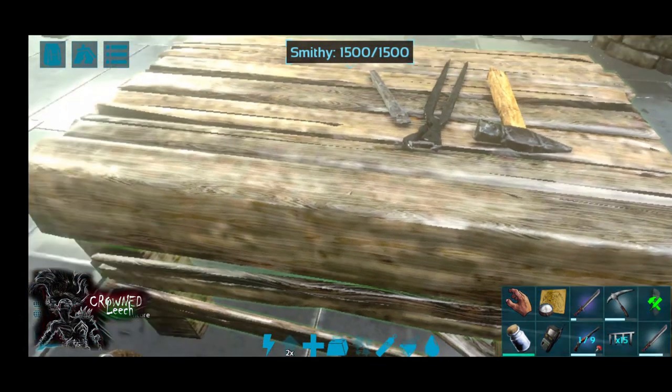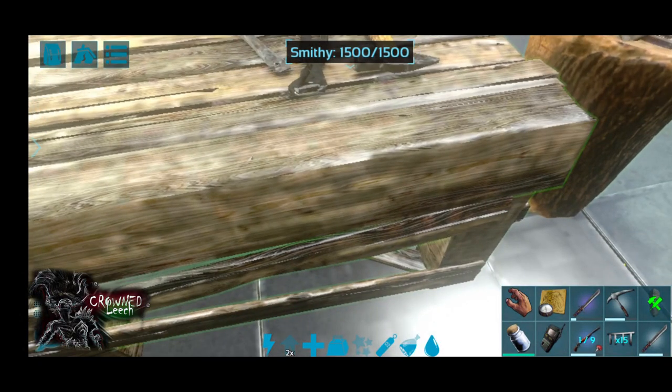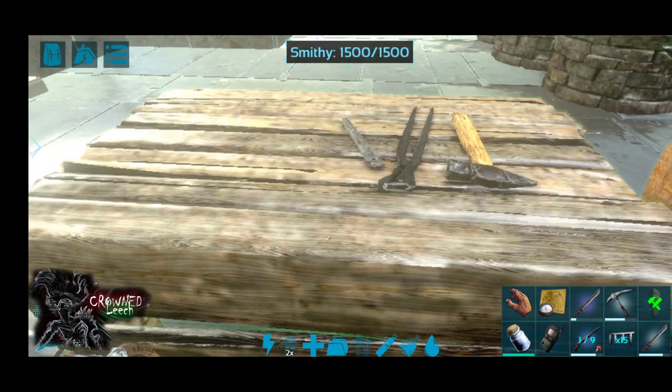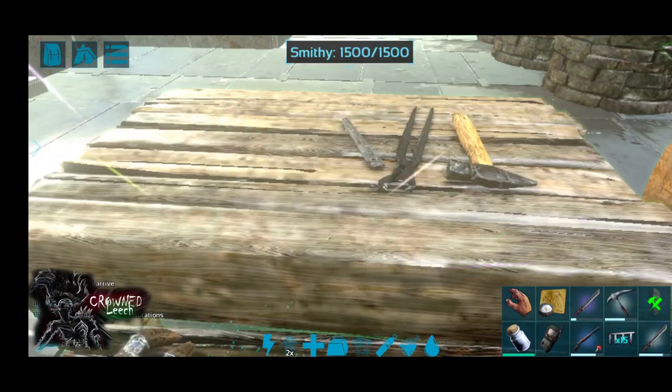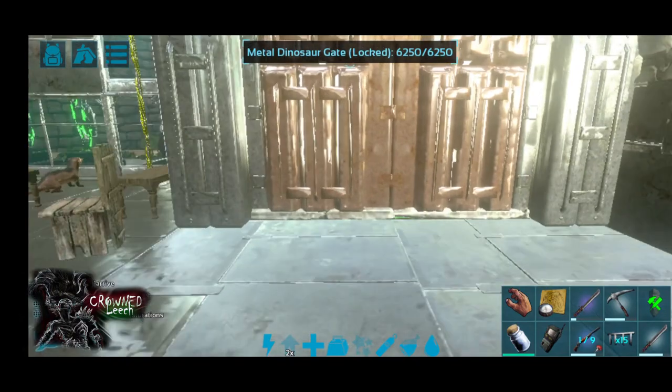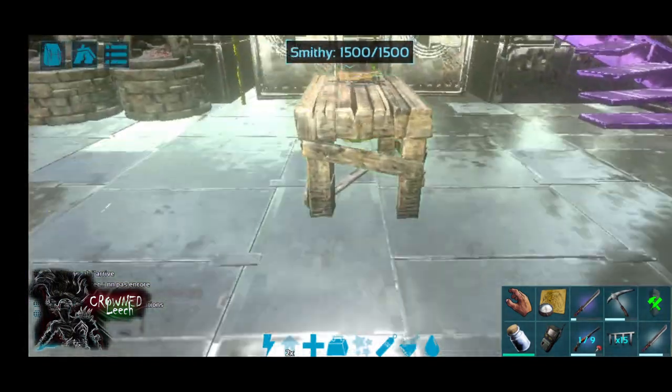We're gonna test out the theory right now. Normally you need a tree platform to put the tree sap tap into a tree, but I'm going to check if we can put it lower on the tree and also if we can put more than one tap on a tree.